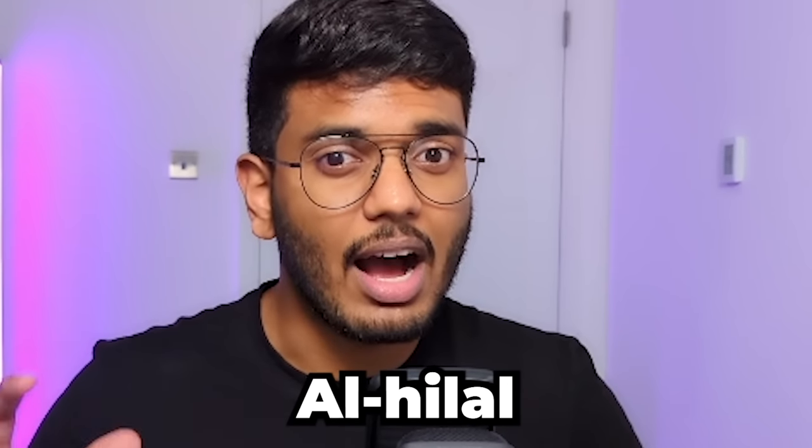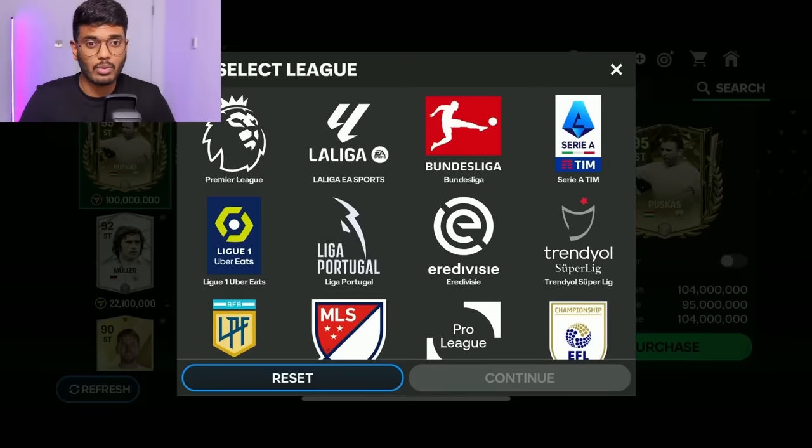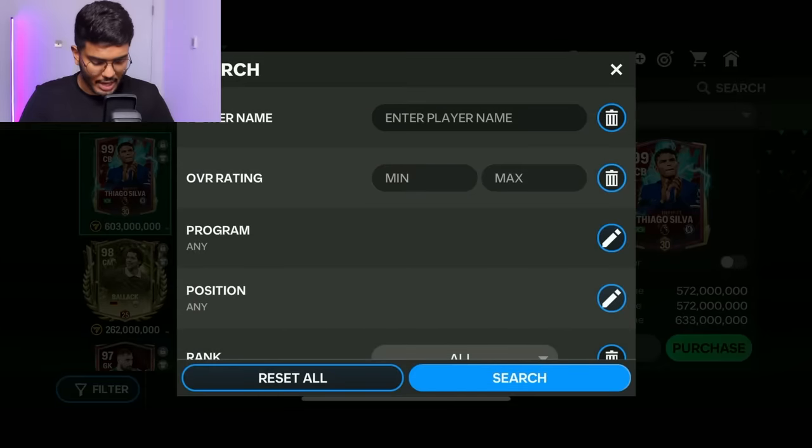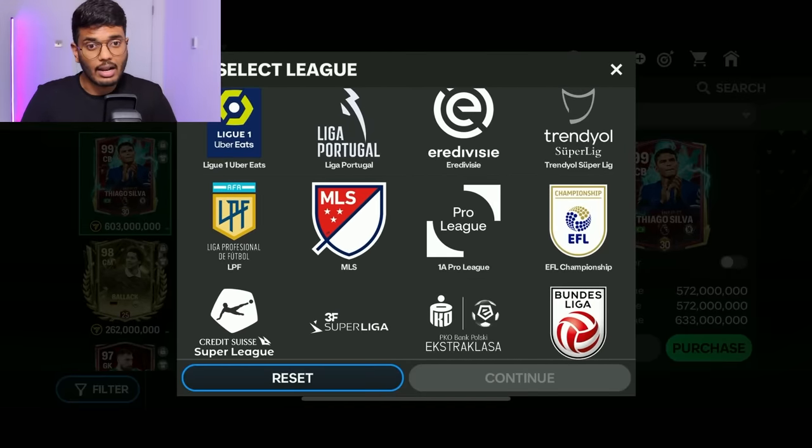First let's begin by making the Al Hilal team. Neymar has joined Al Hilal this year and unfortunately he got injured. Anyway, let's go and start purchasing the players. First let's have a look at my club because it has a lot of players — we might have already got a few Al Hilal players. So let's go and search in our club first.